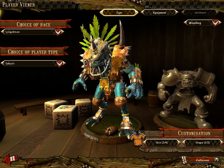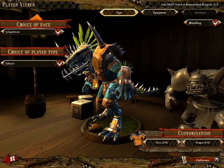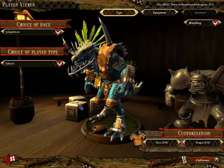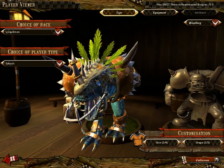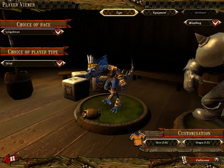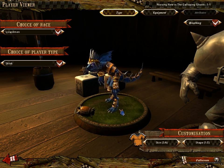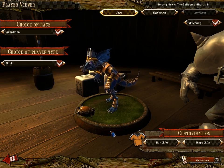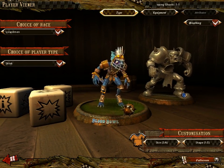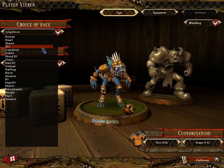We have Lizardmen, which are interesting because we have big guys called the Saurus who are very good at punching — they can knock all sorts of guys down but can't handle the ball and can take punches pretty well. Then you've got little guys called Skinks who are very fast and pretty good at handling the ball, but can't punch or take a punch to save their life. So you get a setup with big strong guys and little guys who get beat to a pulp.